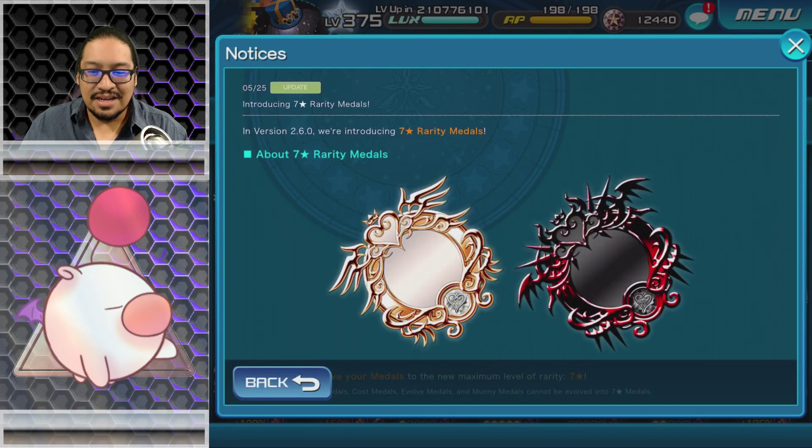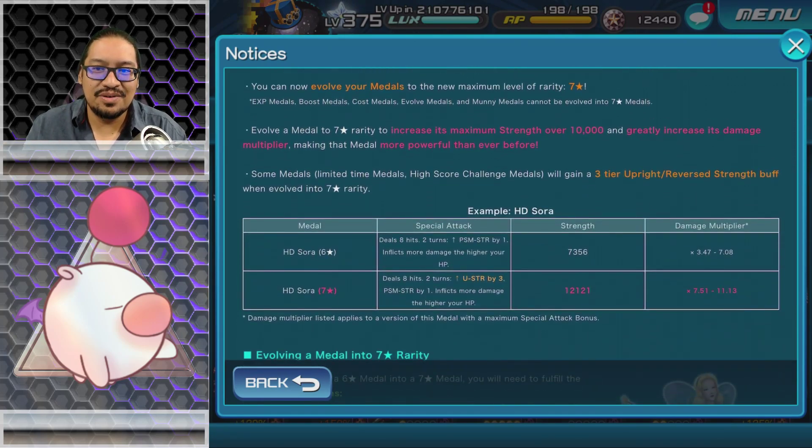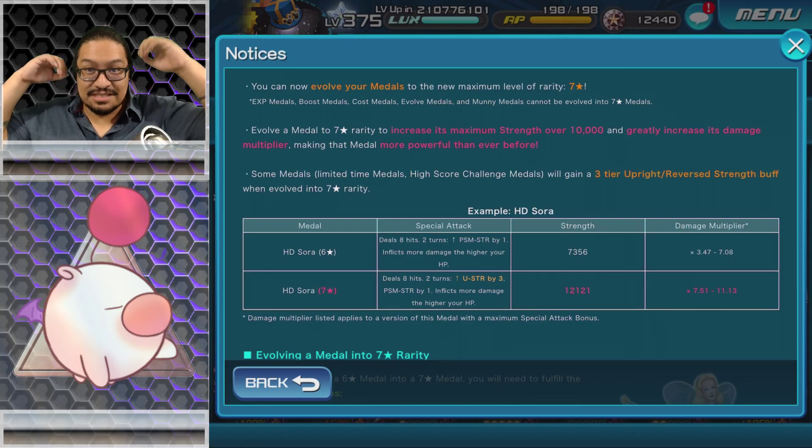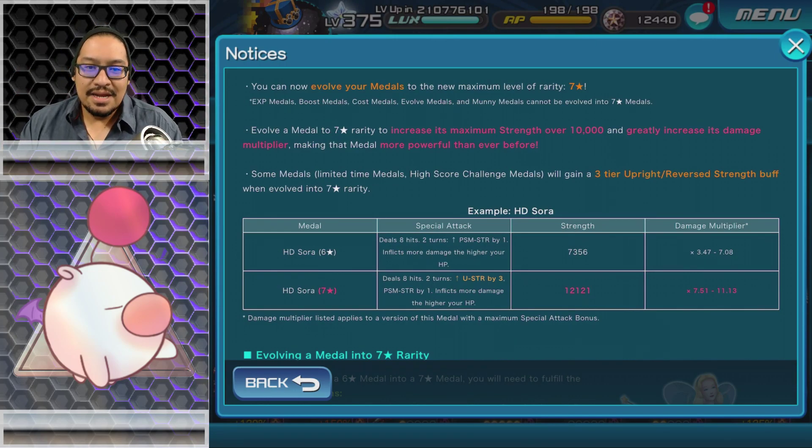Continuing — introducing seven star rarity metals. I know I'm not going really in-depth into each one of these things, but if you want my full opinion, come to a stream. You can now evolve your metals to a maximum rarity of seven stars. Experience metals, boost metals, cost metals, and money metals cannot be evolved to seven stars. Evolving a metal to seven star rarity increases its maximum strength over 10,000 and greatly increases its damage multiplier. Some metals — limited time metals and high score challenge metals — will gain a three-tier upright/reverse strength buff when evolved to seven star rarity.